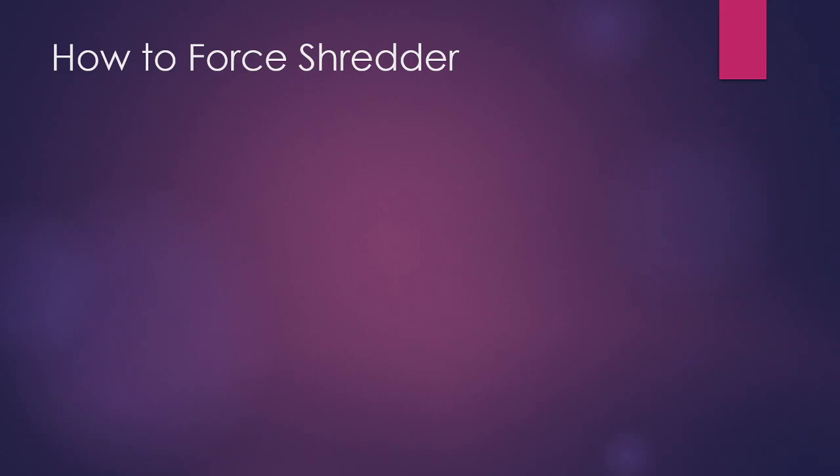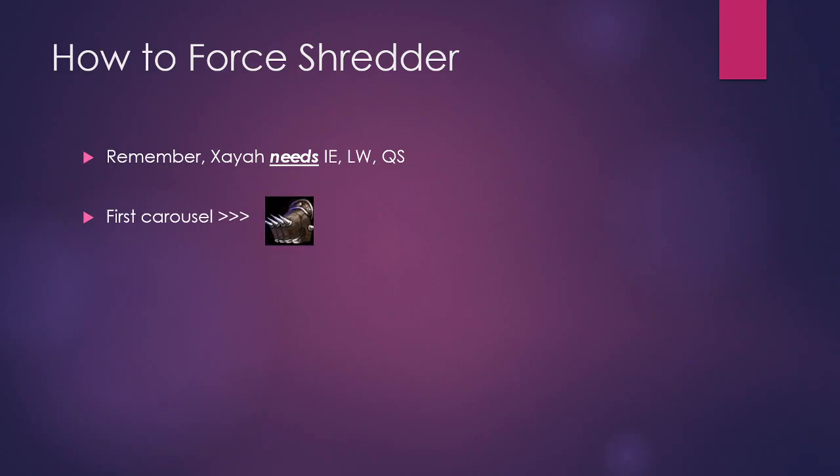We'll start by talking about how to force it from the very first carousel. When you load into the game before you even face minions, remember that Xayah needs Infinity Edge, Last Whisper, and Quicksilver — all these items contain a Sparring Glove. So on the first carousel, you're going to hunt for that Sparring Glove and just force it. If you can't get the Sparring Glove because it's contested, you can grab the other components for those three core items: BF Sword for Infinity Edge, Recurve Bow for Last Whisper, or Cloak for Quicksilver.